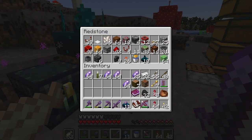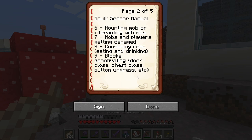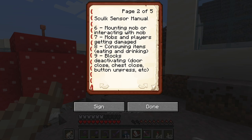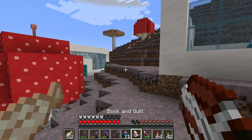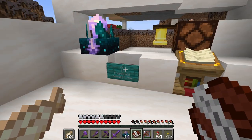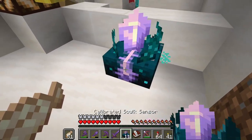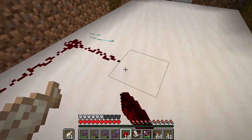I have conveniently made a book that has all of the skulk sensor stuff. They updated the frequencies, so a lot of things are different. Six used to be what the bell was, and now that's like riding a horse or interacting with a mob like a villager. I think the one we're looking for is either 10 or 11 — blocks activating or blocks changing.